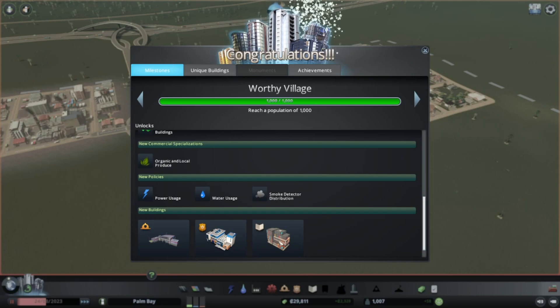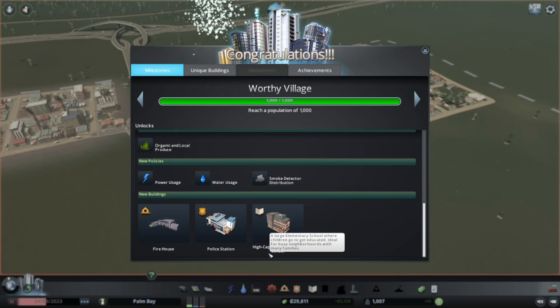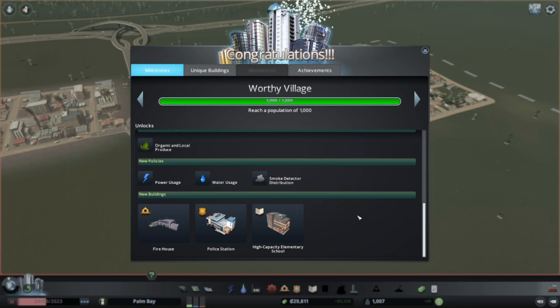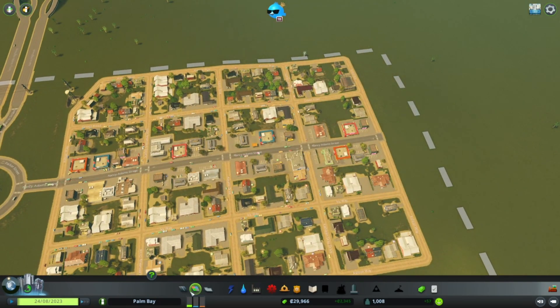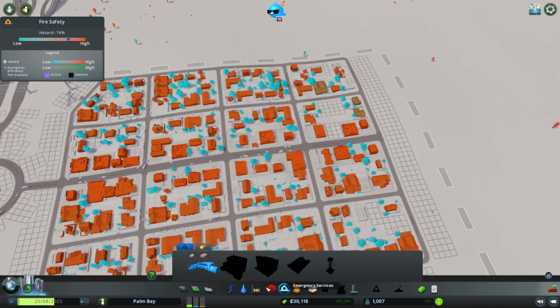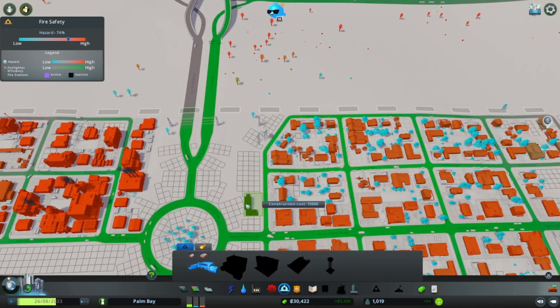We have a large elementary school unlocked, but honestly I don't like the coloring of the high-capacity commercial and residential buildings, so I may or may not use those in this build. For now let's get the firehouse and police station in — we may not have the money for both just now but we do have loans. I want to put the fire station close to the industrial area since a lot of fires tend to break out there.